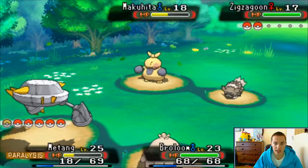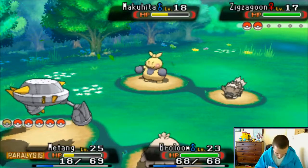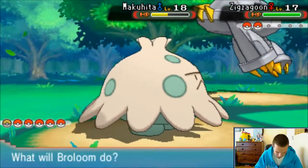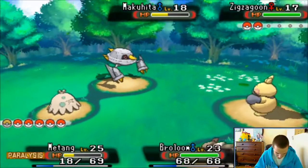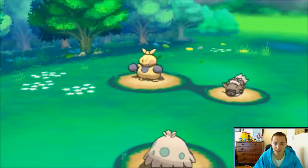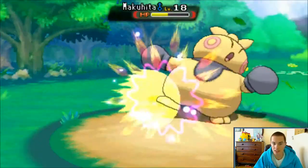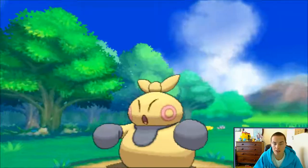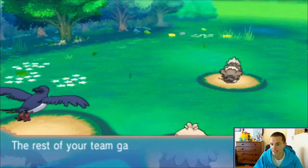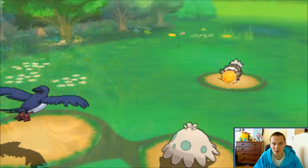Oh my goodness, I forgot how low health Matang was. That was so scary. I'm switching you out - I'm not comfortable leaving you in like this. Let's go for another Headbutt and take Makuhita out. I completely forgot to heal up before leaving, so now Matang is suffering the consequences. Makuhita is going to go down. Zigzagoon is going to hit me in the face. Odor Sleuth? Why are these Pokemon using such weird moves?